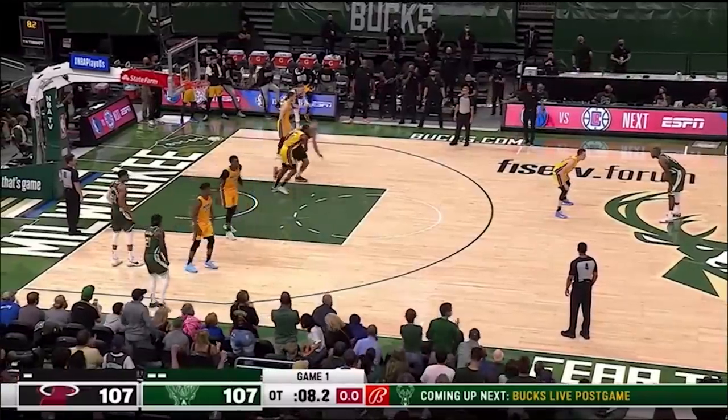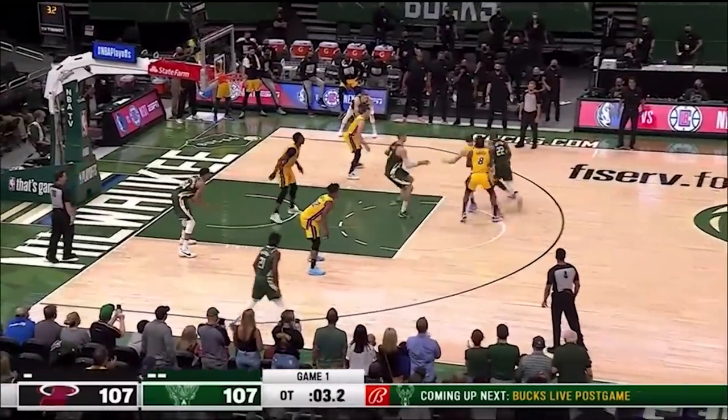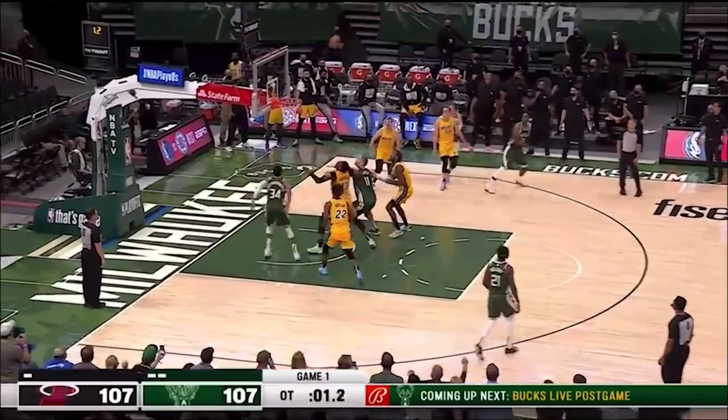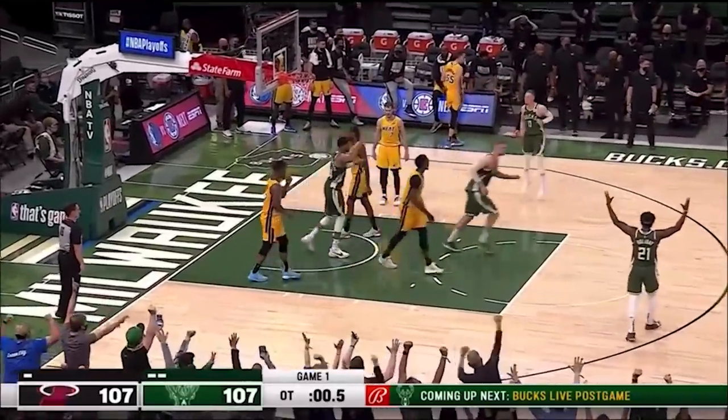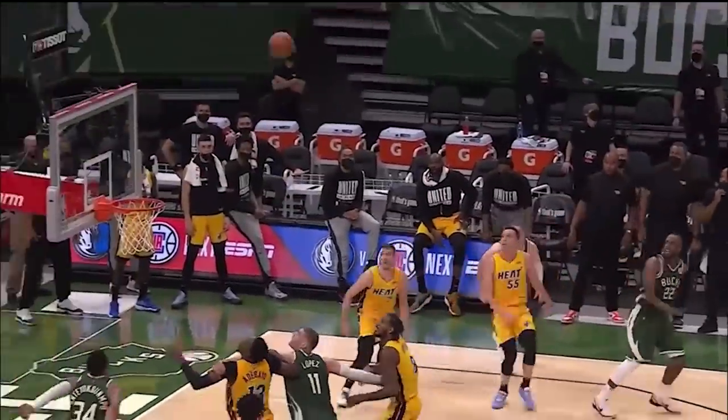Middleton was the king of the middie. Who can forget Game 1 between the Bucks and the Heat, where he won the game on this pick-and-roll dribble-to-the-wing pull-up from 18 feet over Duncan Robinson? Again, the in-air turn is vital with the right leg lifting to control the spin.